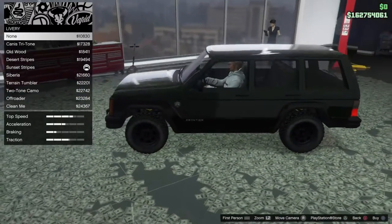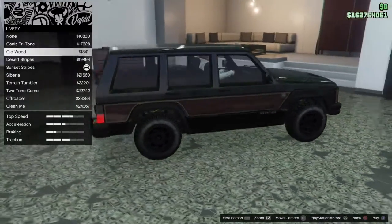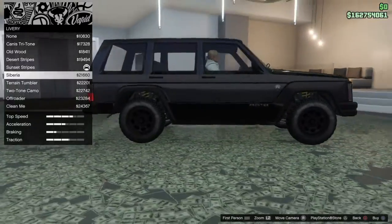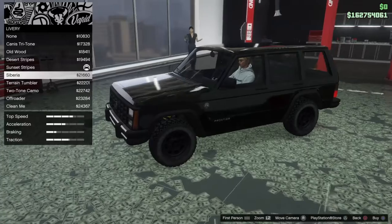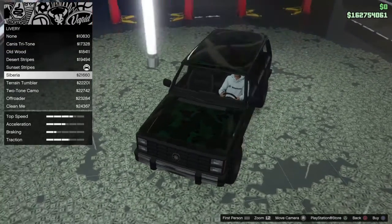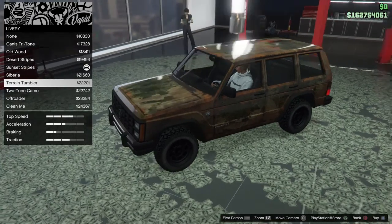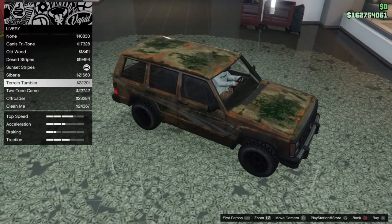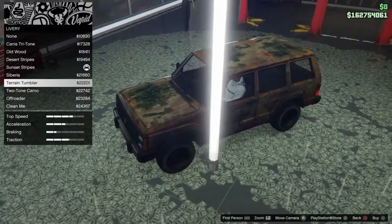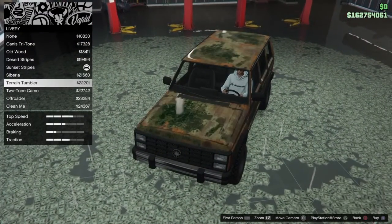So the liveries: there's the stock look with a dark green primary. We got the Canis Tritone, Old Wood - that's a classic. Desert Stripes, Sunset Stripes, Siberia. There's also a very dark one - might be because of the primary color. Terrain Tumbler looks like old wood mixed with a rust color, like the vehicle has been through some stuff. And we got two-tone camo, which is basically the same but with camo on it.